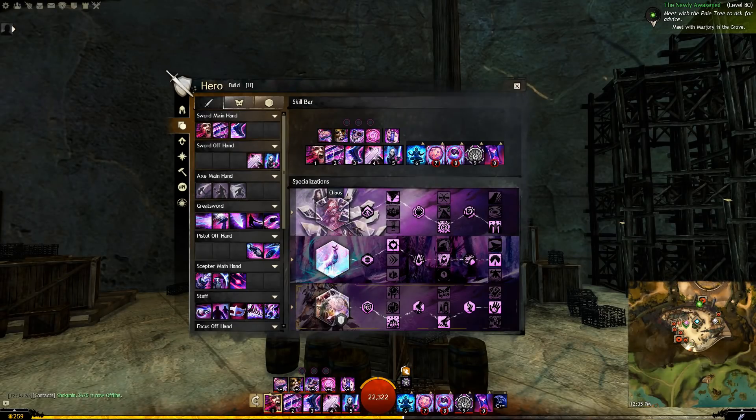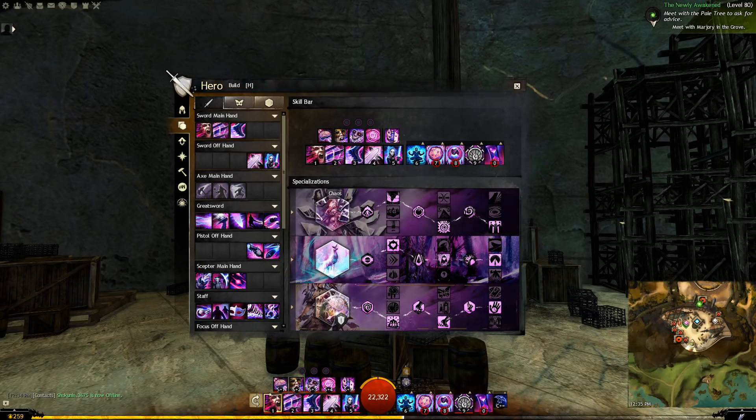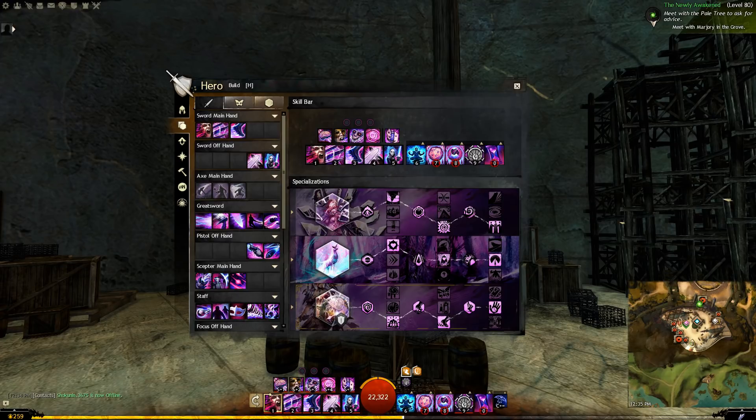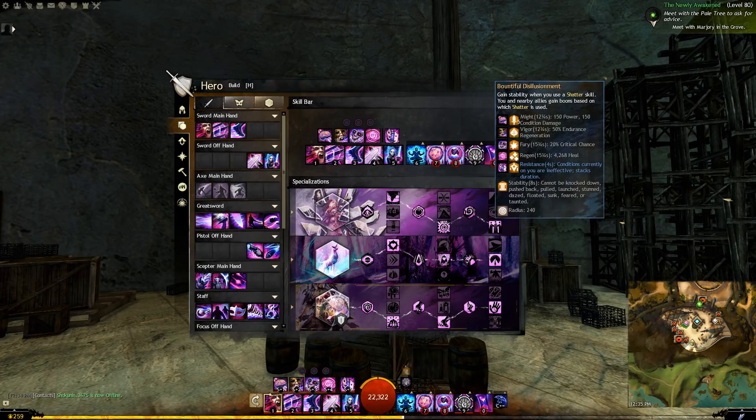Let's jump on into this. I suggest to bring Chaos, Inspiration, and Chronomancer — that is Chaos top, bottom, bottom. Chaos has a lot of self-sustain, and it is easy to get alacrity or quickness up on you, and also provides lots of protection and regeneration.